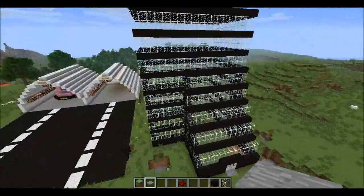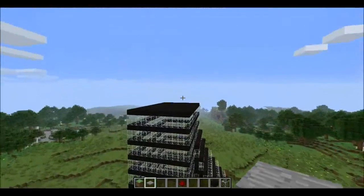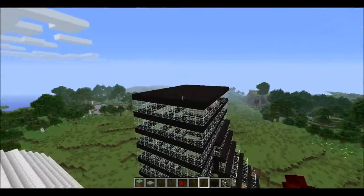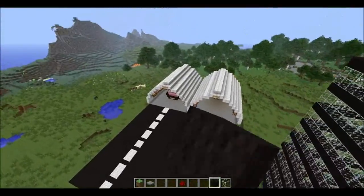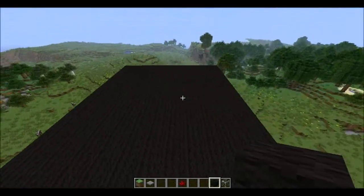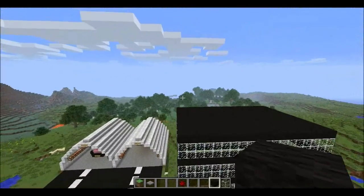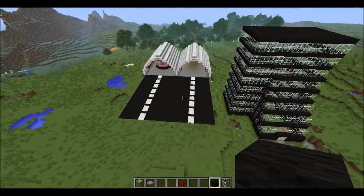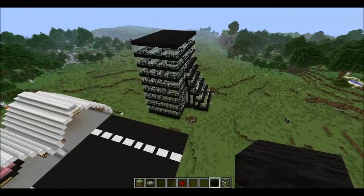You just saw me build that — it's like an air traffic control station. When the automobiles want to fly in for landing, they got to call into this tower, and then they are good to go. I'll see ya — I came with that design on the fly, just so you know.